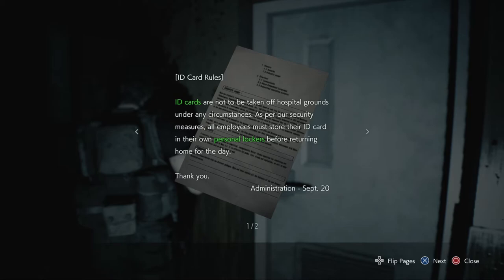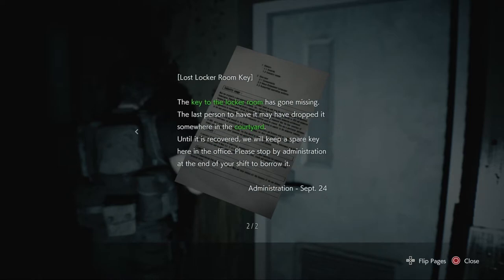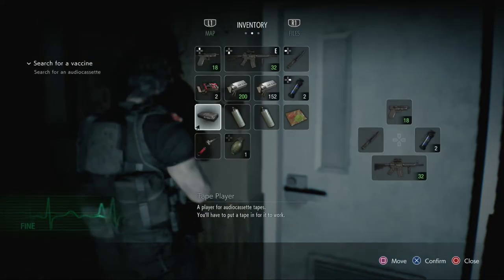Memos from admin. ID card rules: ID cards are not to be taken off hospital grounds under any circumstances. As per our security measures, all employees must store their ID card in their own personal lockers before returning home for the day. Lost locker room key: the key to the locker room has gone missing. The last person to have it may have dropped it somewhere in the courtyard. Until it is recovered, we will keep a spare key here in the office. Please stop by admin at the end of your shift to borrow it. Is that the key I found? Locker room key - yay.